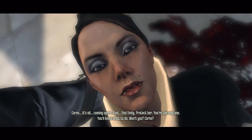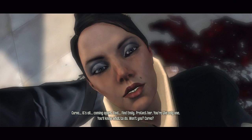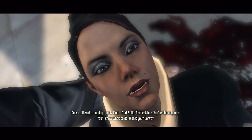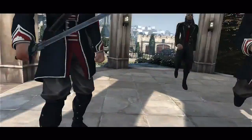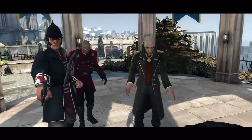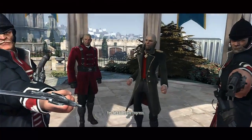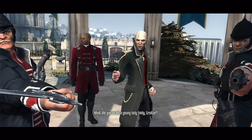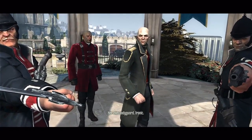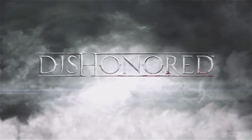The Empress whispers: 'It's all coming apart. Find Emily. Protect her. You're the only one. You'll know what to do, won't you?' Then the guards arrive: 'Ward us all — look at what he's done! Please — kill the Empress! What did you do with young lady Emily, traitor? Her own bodyguard. Ironic. I'll see you beheaded for this, Corvo. Peg him.' And that's the prologue — a very interesting lead into the story.